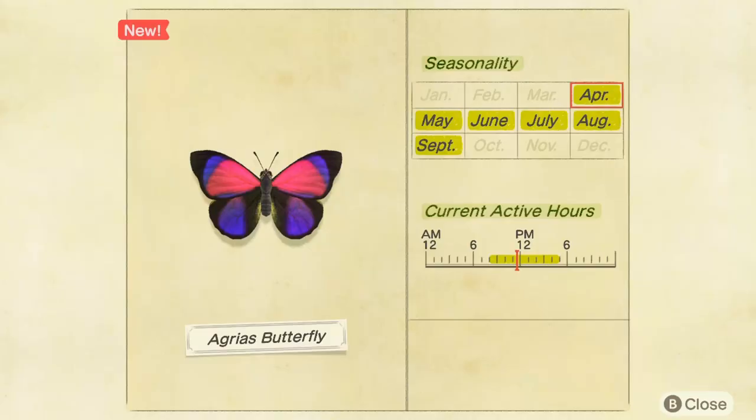Now let's take a look at where you can find it. As you can see, it's available from April to September and from 8 in the morning until 5 pm. So this is the time when you can actually capture it — just search the island and it should spawn there.